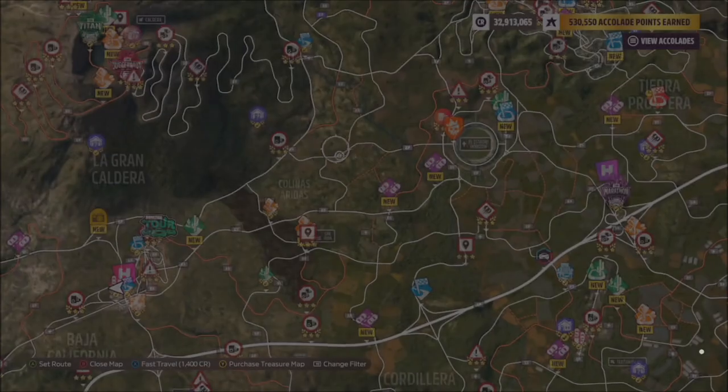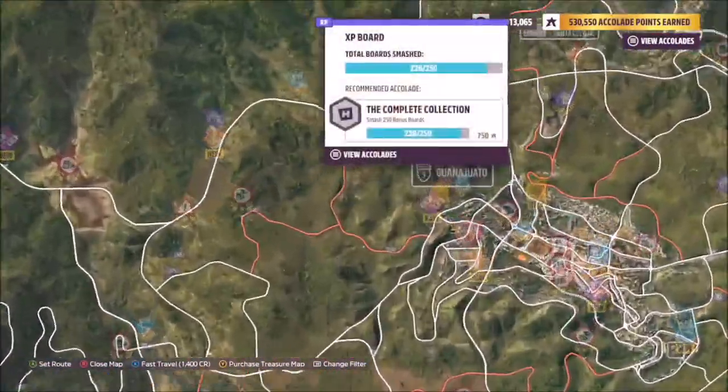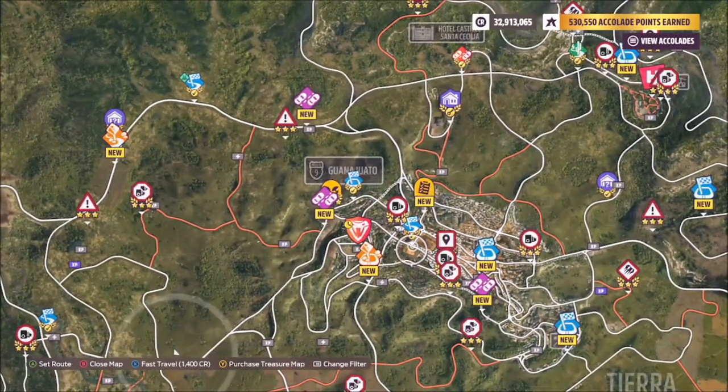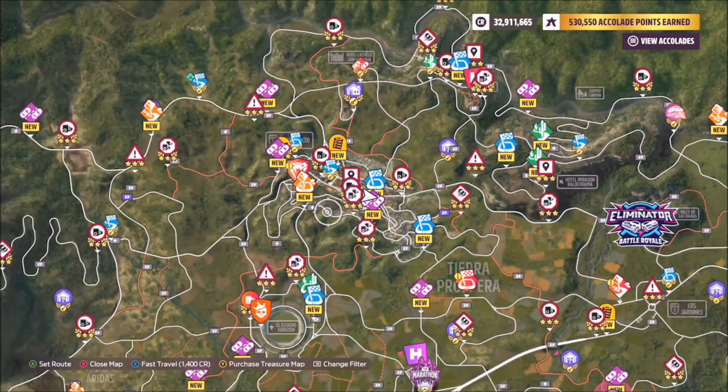Once you hop into the car, which can be purchased in the auto show or auction house, you want to head over to Guanajuato. As you can see here, this is where it is in relation to the Horizon Festival, and once you get here you want to aim for the area I'm showing you.